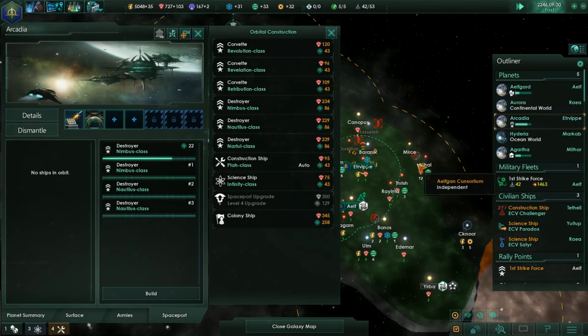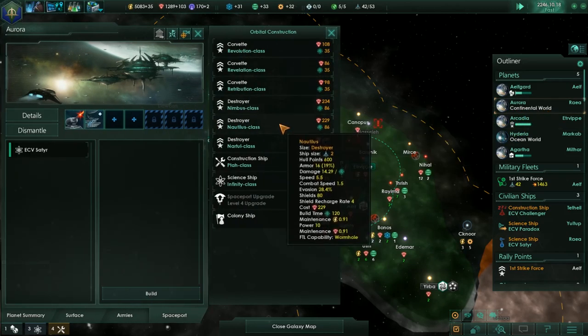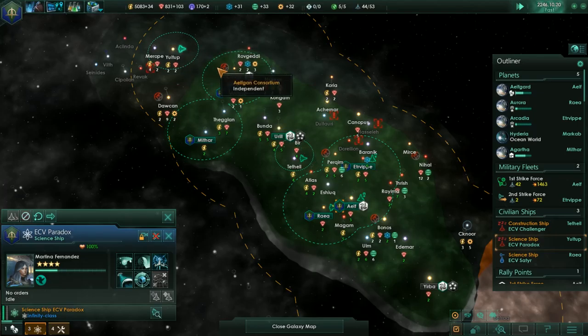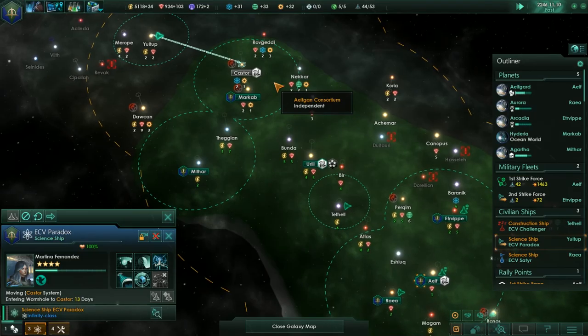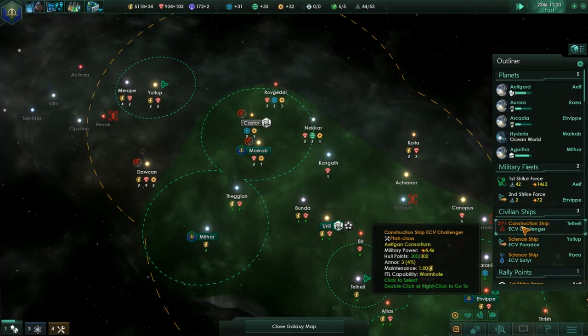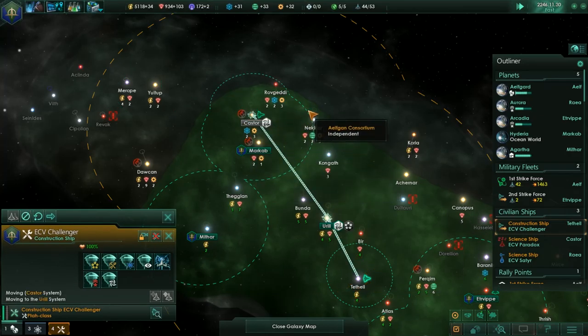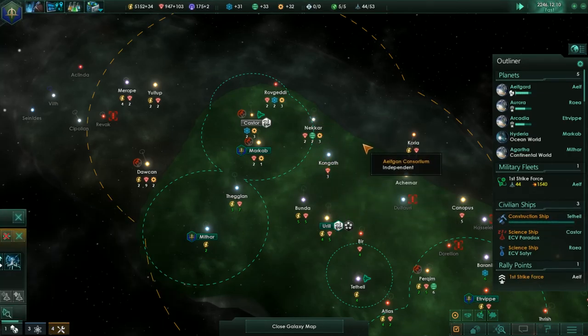We're still four ships from completing, so let's switch over here. I need two Nautilai, so two Nautilai will be built here. You return to Castor — that's where you are going to be sitting for the moment. You're not going to be getting experience, but that's okay. I also want to move to Castor.